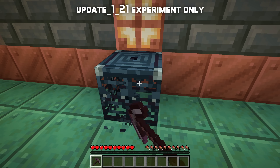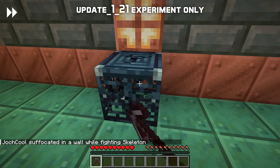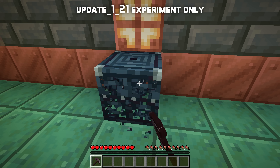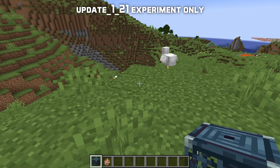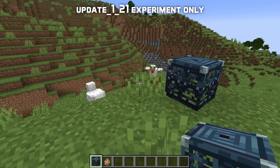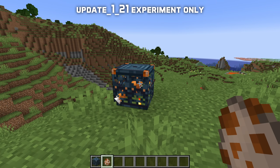Trial spawners are very hard to break, taking 250 seconds — more than 4 minutes. There is no correct tool, so the time stays the same regardless of tools and enchantments. If you do break them, they drop nothing, and unlike regular spawners you also don't get any XP drops. Trial spawners can only be found in trial chambers. If you place them in creative mode, just like regular spawners they have no mob type by default, and you can set one by interacting with a spawn egg.